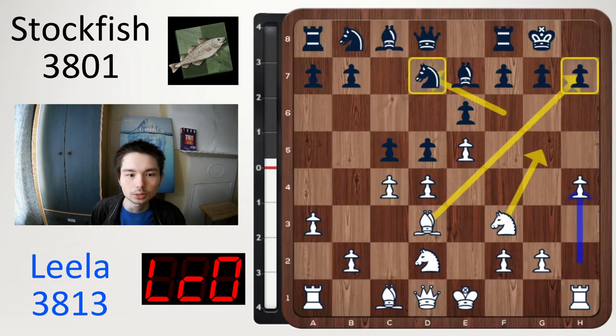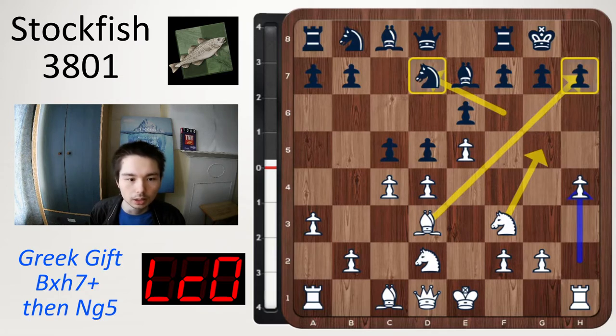After Bd3, c5, white now goes h4. The point of this is that white now has a Greek gift: bishop takes h7 check, then Ng5. So black puts a stop to that with g6.